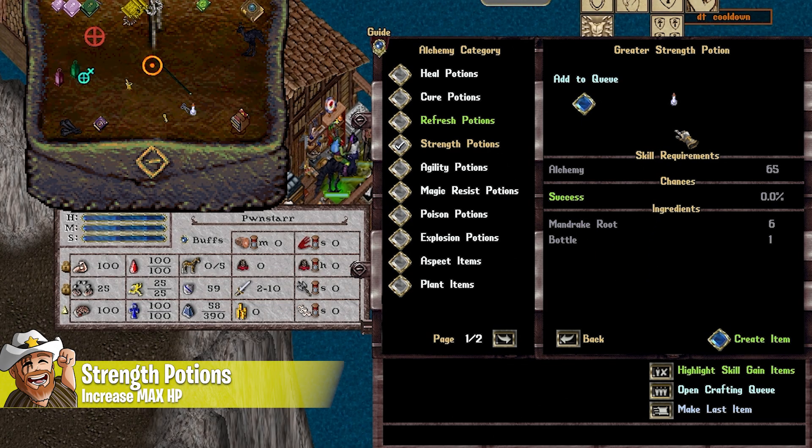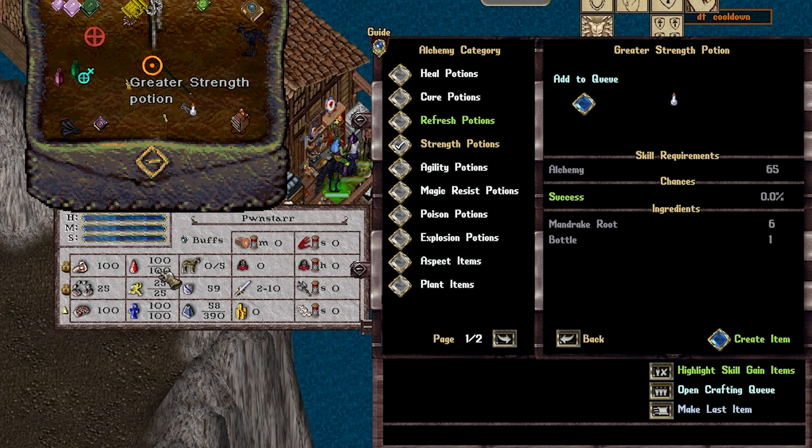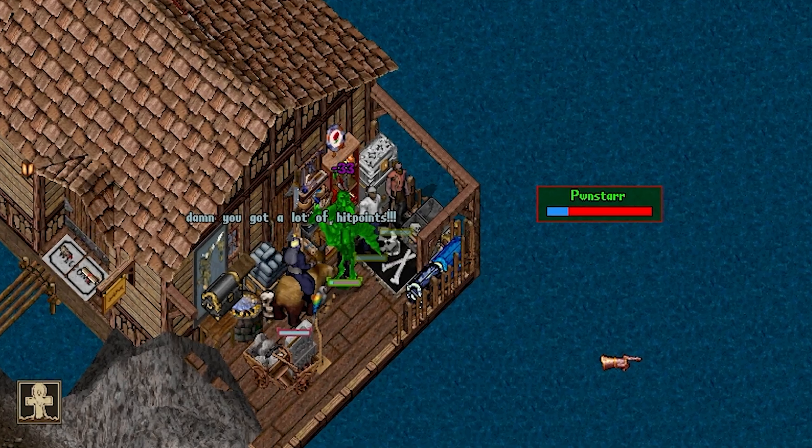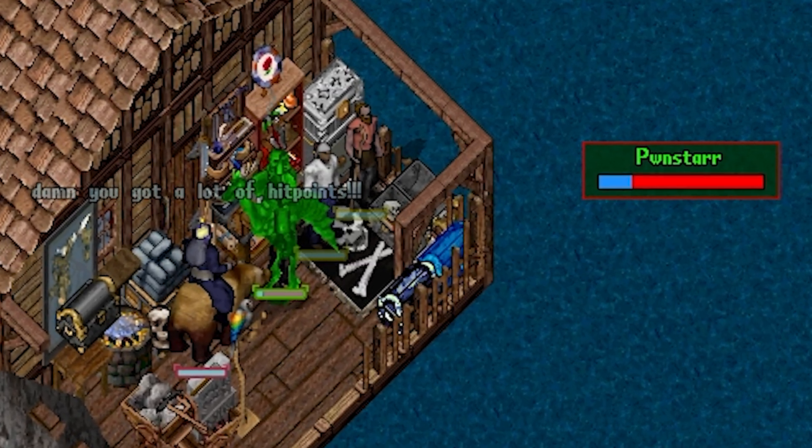Alright, the first thing is strength potions. These are amazing. I recommend carrying one of these on every single run, setting a hotkey to consume one, just like you would for a heal or a cure potion. They increase your hit points by 20, from 100 to 120. That's a significant amount. By popping one of these when you immediately see a red, you are putting that red already at a disadvantage as he will have to use more mana just to kill you now.